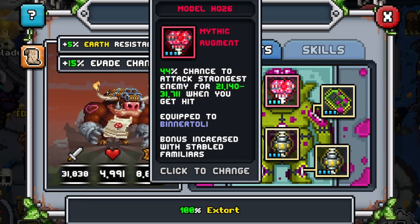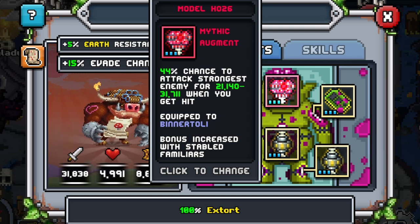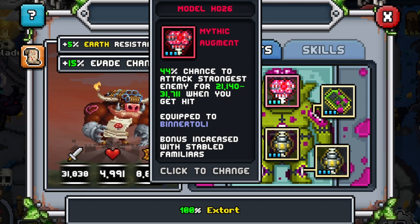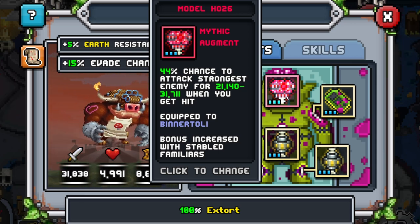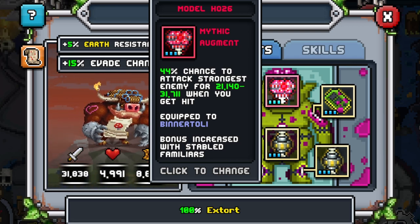For the brain, I love 'attack strongest enemies when you get hit,' mainly because I'm trying to get the one person that is really strong up front. If they're not up front and my extort was wasted, I'd like my brain to target them. Offensive tanks are in meta right now, and this helps out so much. Attack strongest enemy when you get hit is probably the best brain - though you can also use attack closest or attack team.